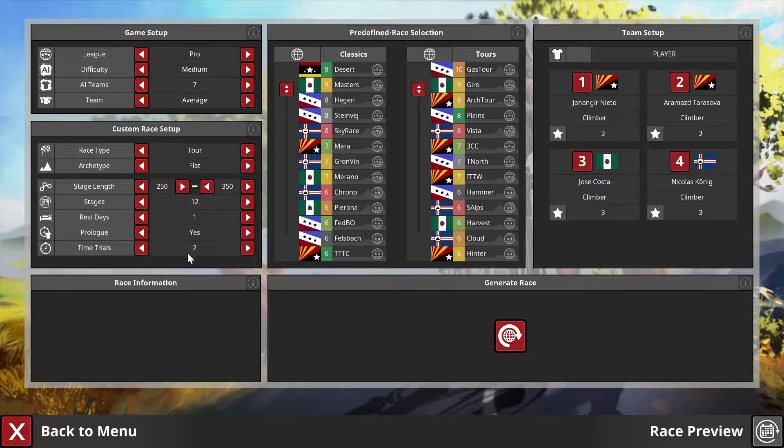The single race mode gives us all the customization options, and I'll also mention how that is linked to what you find in career mode. The league setup, difficulty, and team don't matter — they're not influencing the stages. What does influence the stages are the predefined race selection choices and the custom race setup if you desire to make one.